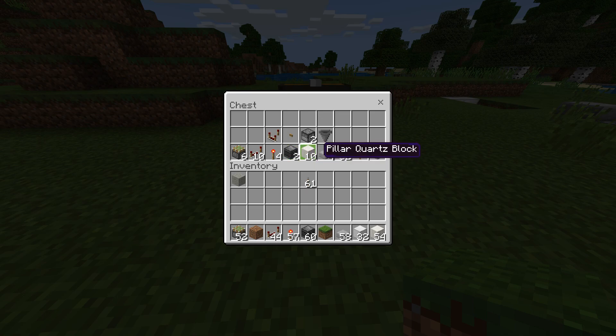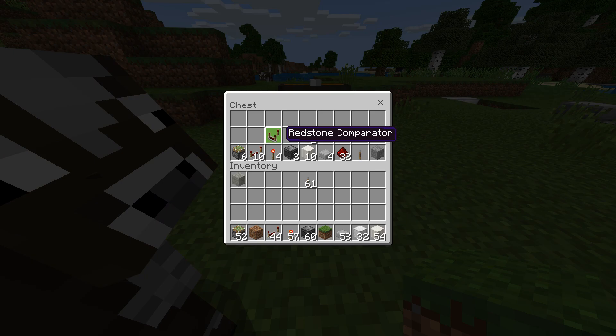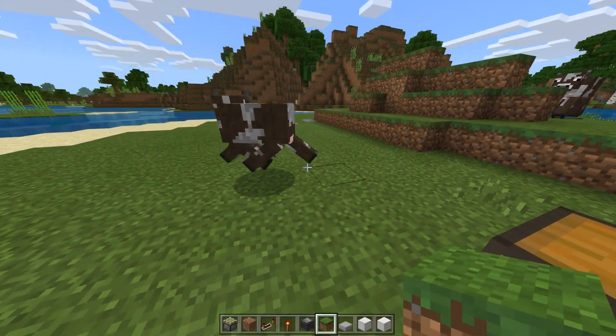You will need four redstone torches, two observers, whatever decorative blocks you're going to use on the inside, a couple of half slabs, about a half a stack of redstone dust, a lever, whatever blocks you're going to use for your stairs, and if you're going to use the activation I used on J World Let's Play, then you'll also need a hopper, two droppers, a button, and a redstone comparator.